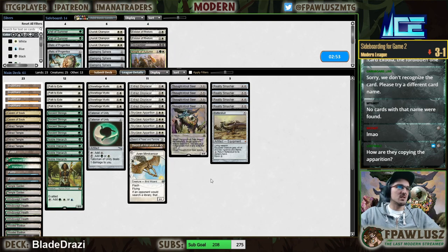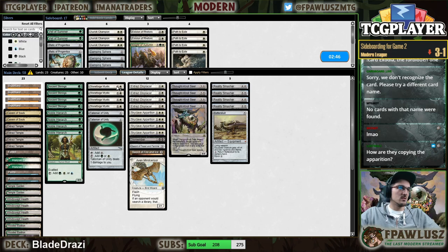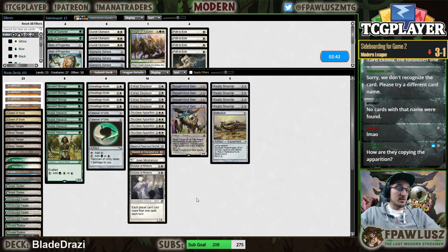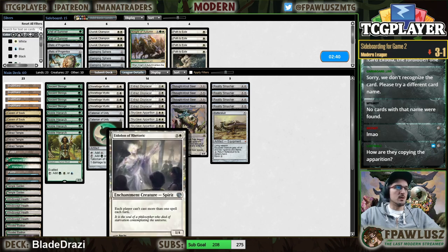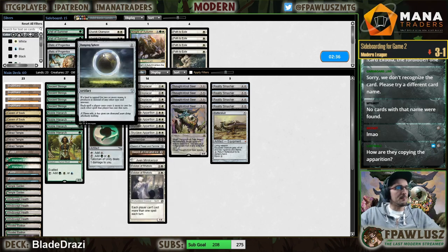Mindcensor sounds reasonable. Path sounds terrible. Dismember I guess is okay. We're very much not prepared for this matchup — this messes with their Bring to Light though, which is kind of nice. I'm not bringing in Damping Sphere however.